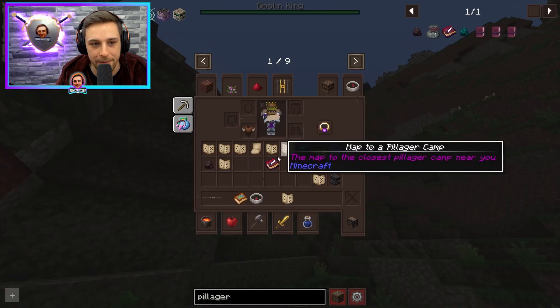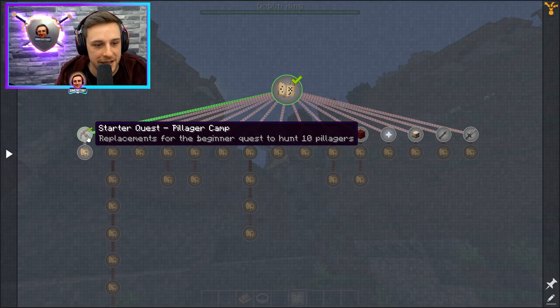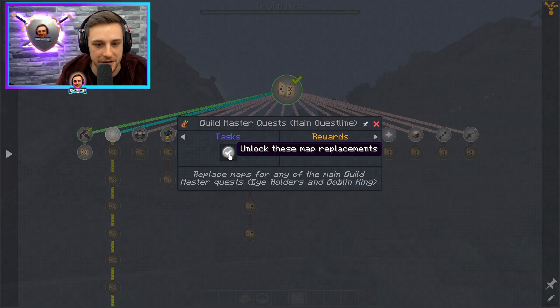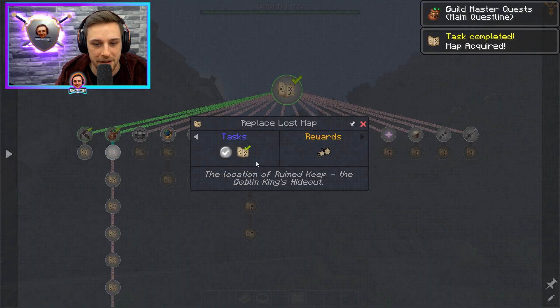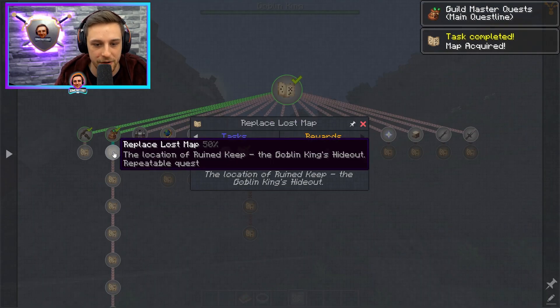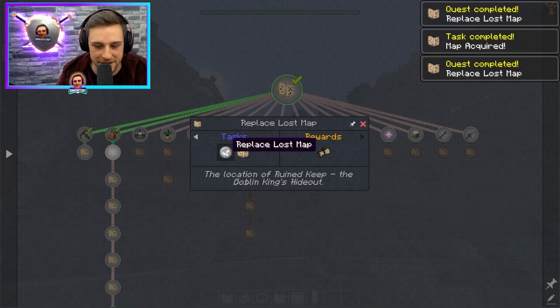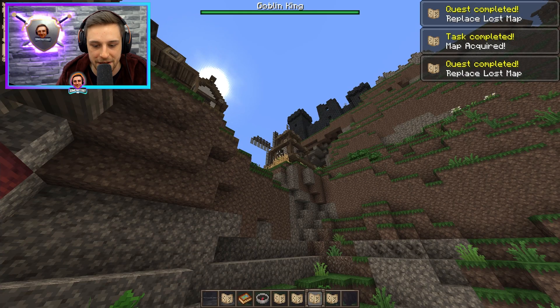If you were to lose this map, you go back to your FTB quests, go back to the Lost and Found map section. This is the pillager quest — we've done that. Now we're in the Guildmaster quests. Click on this, click to confirm you can open this category. Then replacing the lost map — this is the location of the ruined keep, the Goblin King's hideout. You click replace lost map, and every time you press that it'll give you a new map to the same keep. It is that easy.